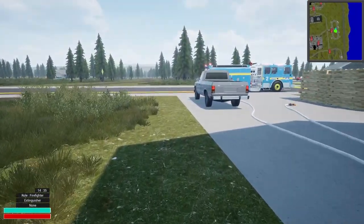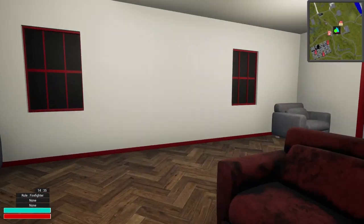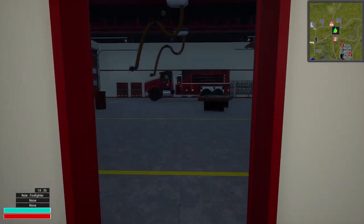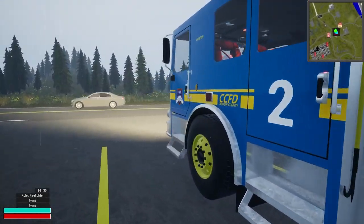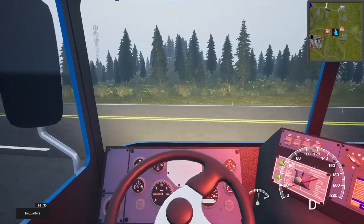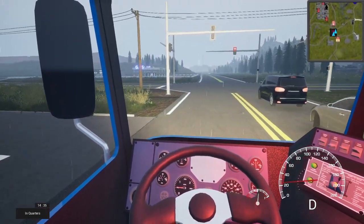We're good here. We'll get cleaned up from this scene and we'll see about going to another one. Tones just dropped for another structure fire — it's going to be on 12 Griffin Drive, I think. We'll look at it here in a second. Let's get down here, hop on the engine, and head that way. We'll probably take a ladder too — we'll bring a ladder.